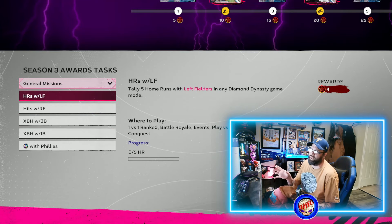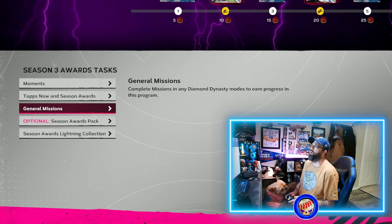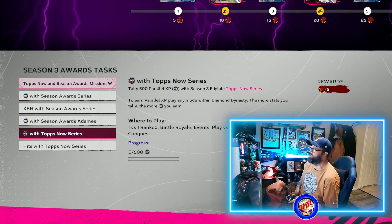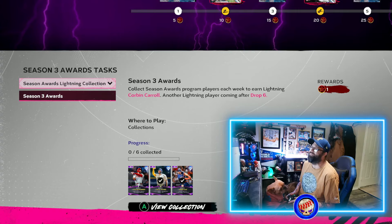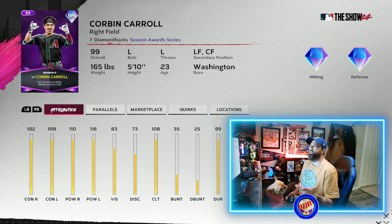You'll probably have a few missions left to do — maybe one, two, or three. Phillies, first baseman, third baseman, right fielders, left fielders: note that you don't have to be Season Three eligible for those — you can put any left fielders, right fielders, third baseman, or first baseman, or any Phillies on your squad. The Season Three eligible requirement applies to other missions to earn the points and progress.